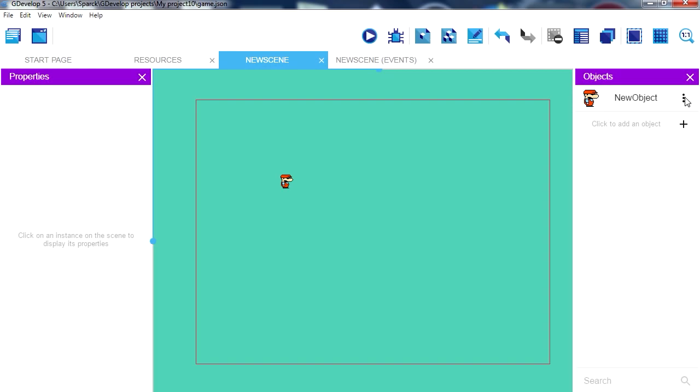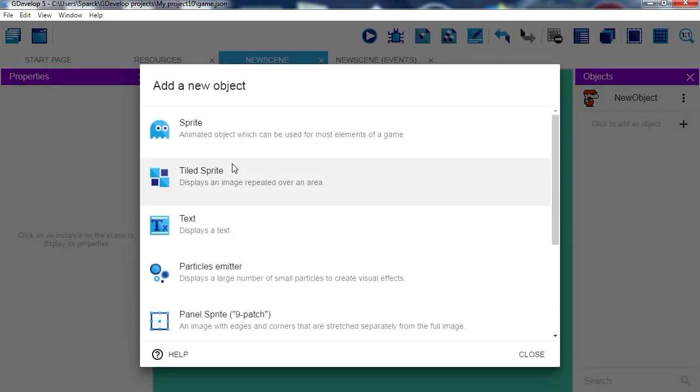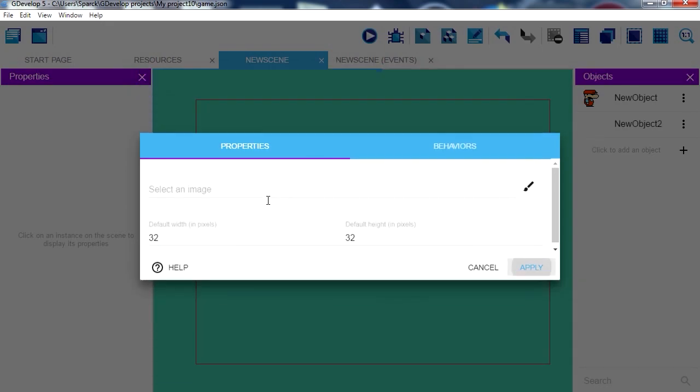So now we need something for him to walk on. Let's add a new object — a new tile sprite. We can select an image and edit it with Piskel.